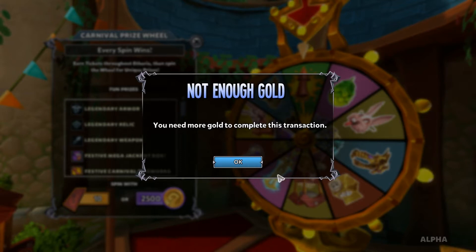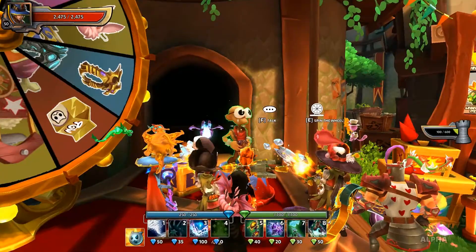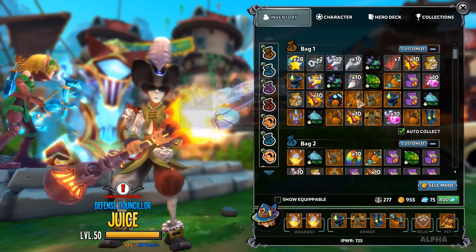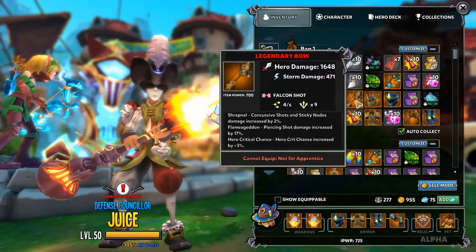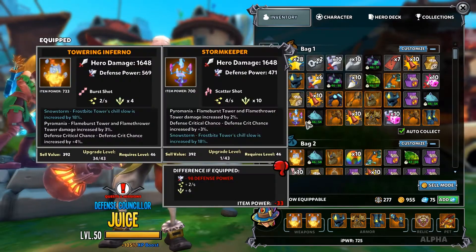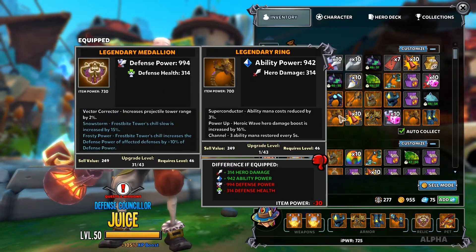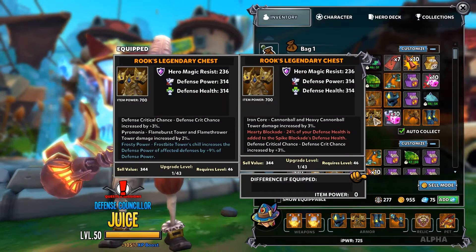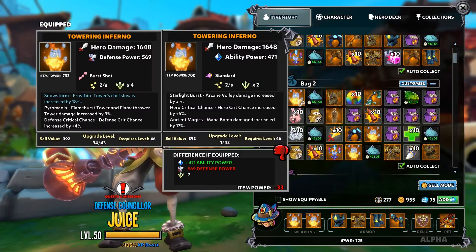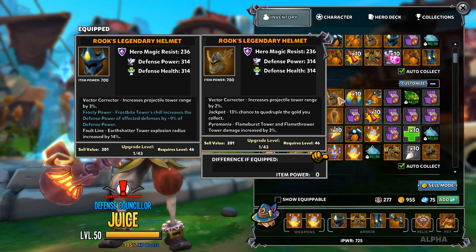After spending all my tickets and my million gold, I finally got the 'not enough gold' box, which I was very happy to see. It's a bit of a grind spending a million gold at the wheel. Here's a quick look at what you can get — my bags were almost empty before, but you can see I got massive amounts of legendary items, every one of them at item power 700, and most of them are pretty much perfectly rolled with passives and everything, which is pretty awesome.